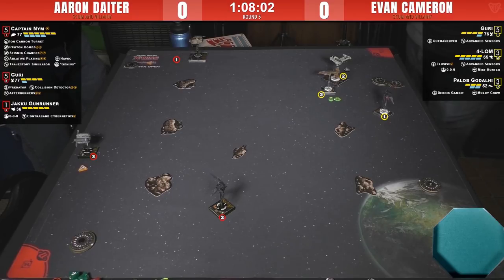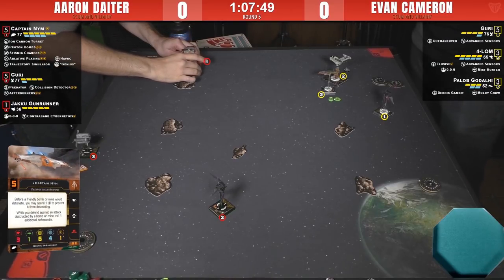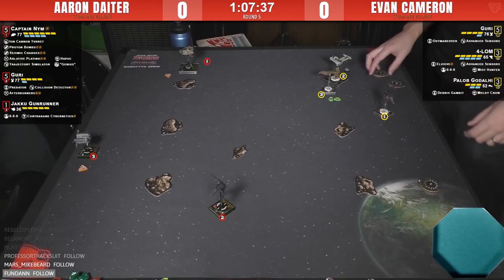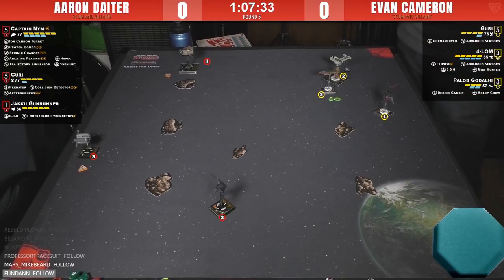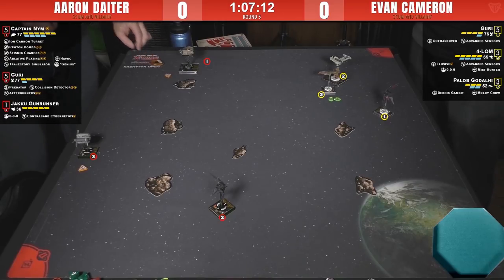It looks like Evan has positioned his ships targeting Captain Nim specifically. So let's dive into Nim. From 1.0 to 2.0, his ability now lets him hold bombs on the board like before, and when bombs obstruct attacks he gets a free evade — but now it's only for him instead of the entire list. The hold-bombs ability came from the rebel version of Nim, so in 2.0 he's a combination of the old rebel Nim and the old scum Nim — similar to how Boba's abilities got folded together.